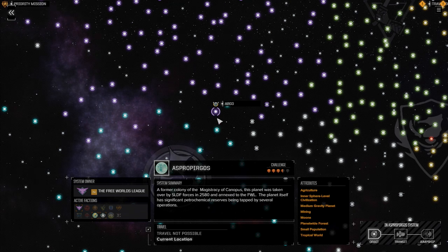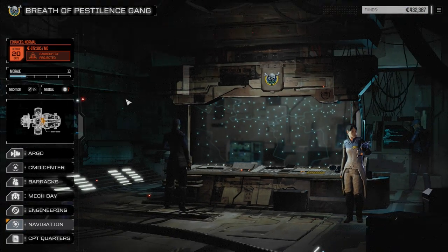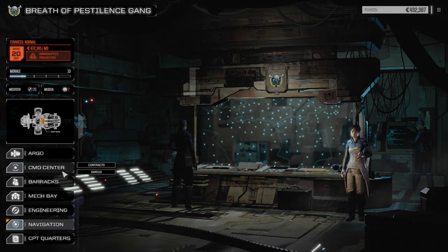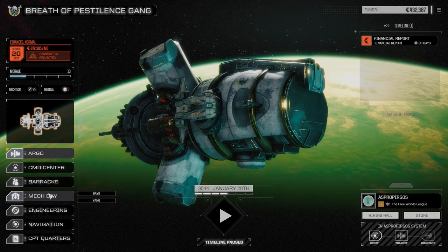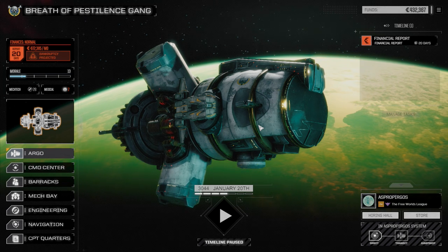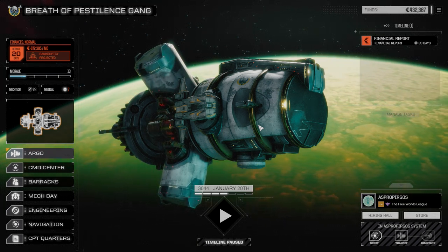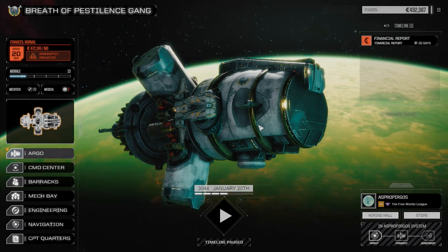What we're going to do today is go in and wipe out as many pirates as possible. The plan is a three-pronged attack. We have a rough idea of where their leader is — the Magistracy of Canopus was able to pinpoint roughly where he's located. First, we'll send our light lance in as a distraction, attacking their main base. It's not too heavily guarded, but it'll draw attention from other places on the planet. Our medium lance is going to lay an ambush.